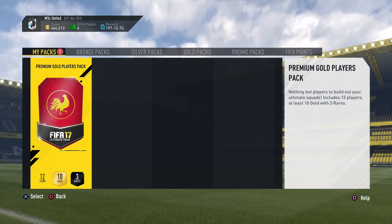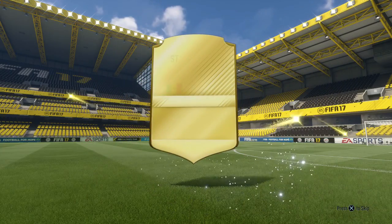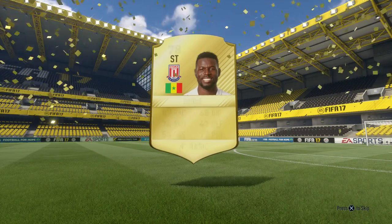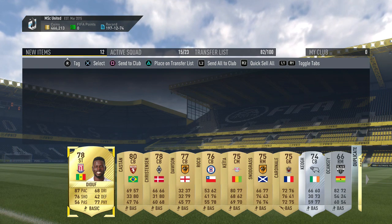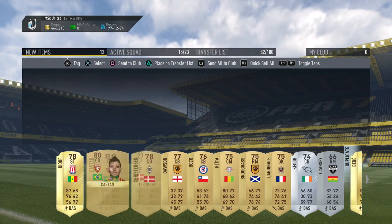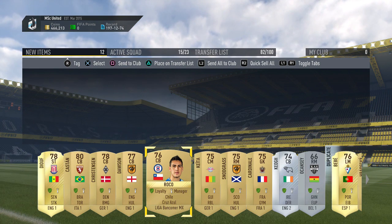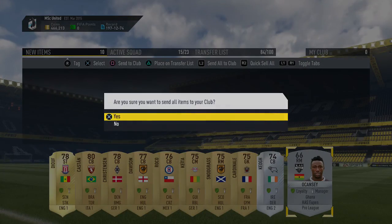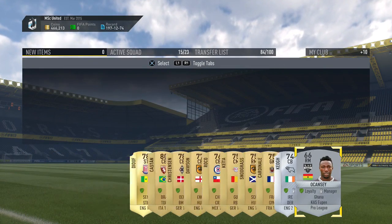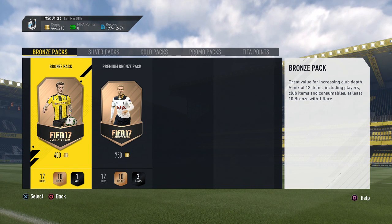Finally, the premium gold players pack. As mentioned, we already packed Iron Robin, so this is just icing on the cake. We get Diouf from Stoke. Other than that, nothing too exciting — another Nice player and a Mexican player from the Mexican league. We also get a Eupen player from the Pro League, which should complete that SBC. Let's send duplicates to the transfer list and the rest to the club.